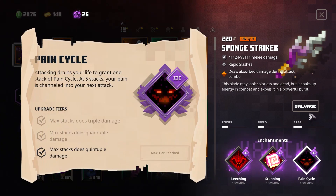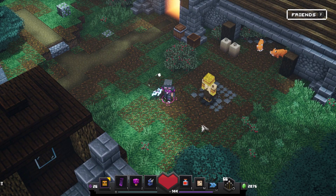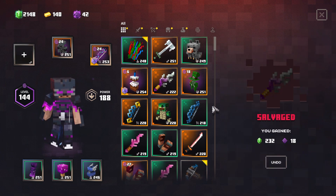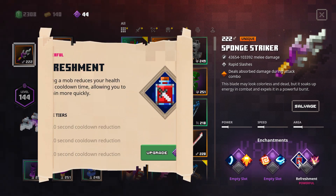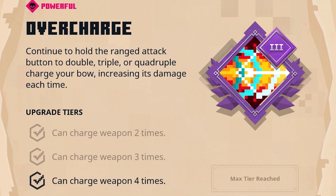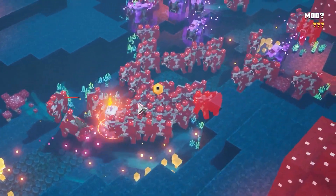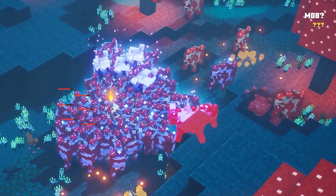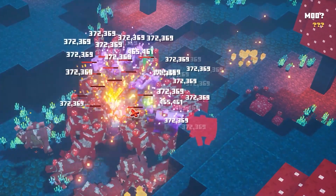The Pain Cycle enchantment on the Sponge Striker is super overpowered. Back at the target dummy — I do think I'm going to get rid of this one as it is not really balanced. But this second one has some pretty cool enchantments which I want to try out with a new build — for example, the Refreshment enchantment. That is going to be very powerful. I already talked about this in a previous video where I showcased all the enchantments. If you missed that one, definitely make sure to visit the top right of the screen as I talk about all the new enchantments there, including the Refreshment enchantment and how powerful it can be in a certain build.